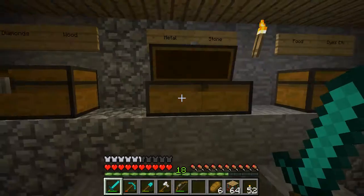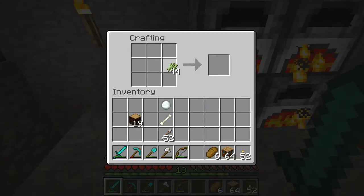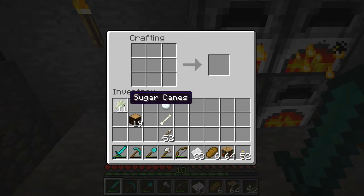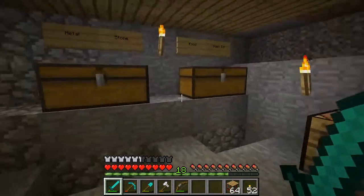The way that you're going to do this is you just put the sugarcane across like this and you get three pieces of paper. This is also what you could use to make maps, but we'll get to that later. You stack the paper to make a book — that's the way you do it. We'll save these papers for when we do a map.